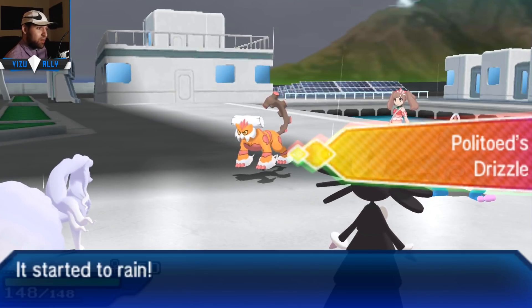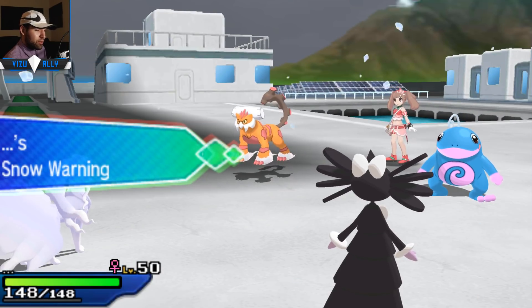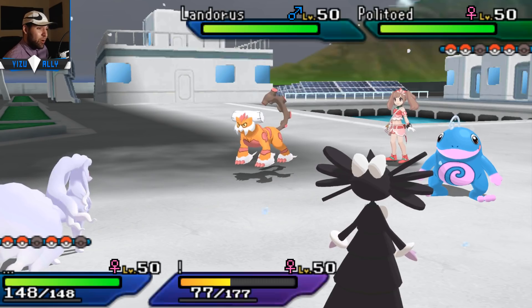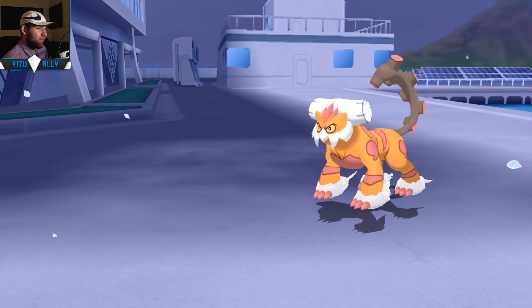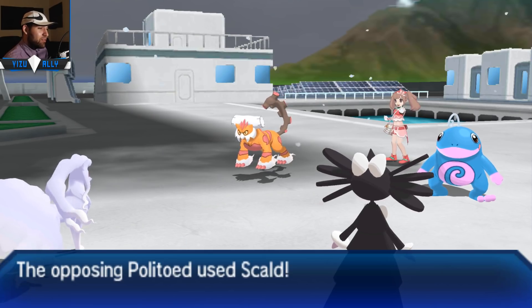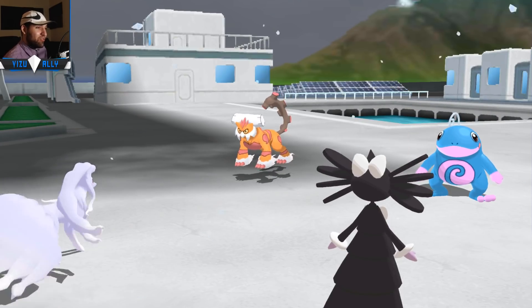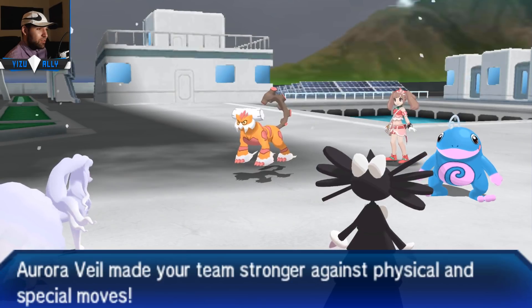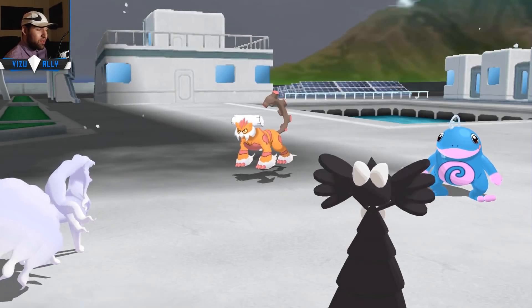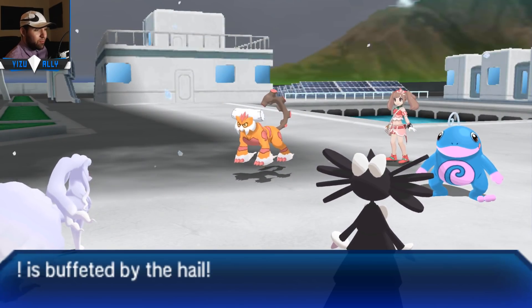Politoed comes out and it actually activates Drizzle before I activate Snow Warning. That's going to be a Choice Scarf Politoed - that's pretty interesting. Usually I'd rather have a slow Politoed mainly because you kind of guarantee getting your Rain up. That's why Torkoal with Drought is actually really good because it's really slow - same with Gigalith and Sand Stream. I get my Hail up, I get my Aurora Veil up, and then I just go for Trick Room with Gothitelle.